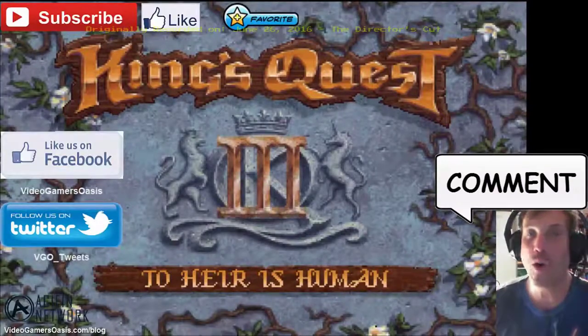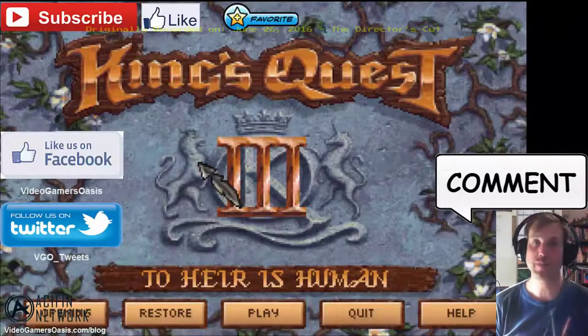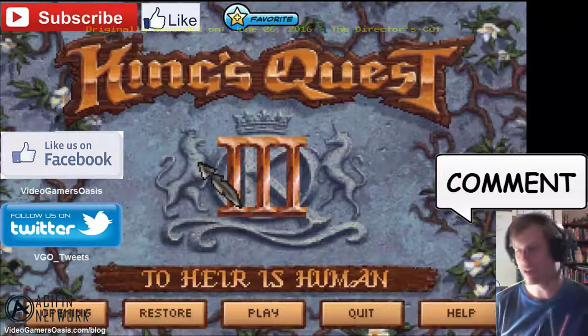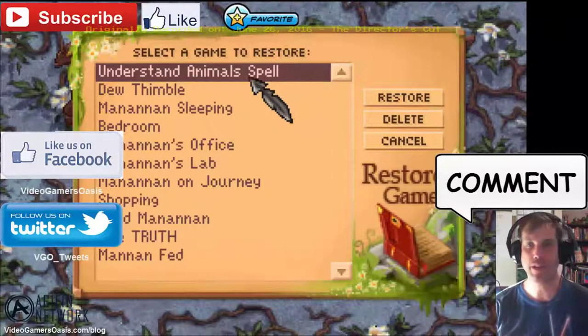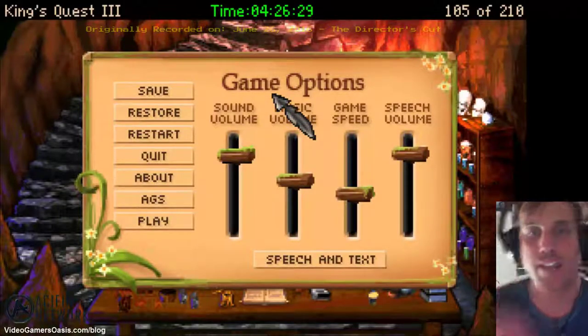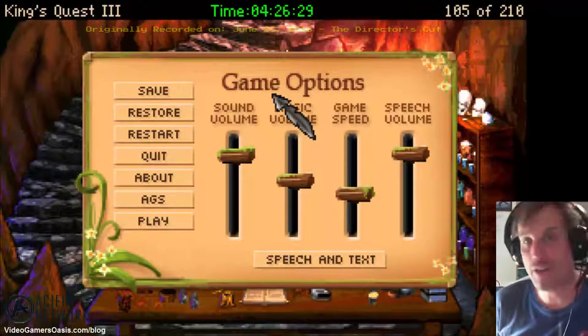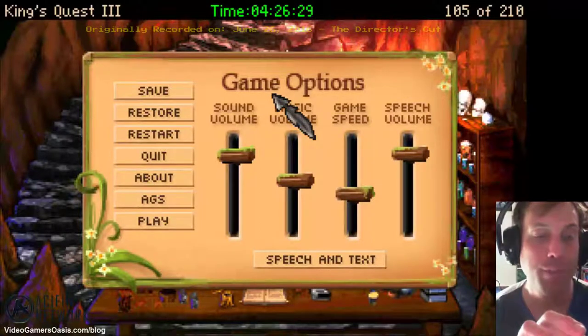Hey gamers, welcome back to King's Quest 3 to Heir is Human walkthrough. I hope you've been watching my King's Quest 3 videos so far. The adventure has advanced quite some time now, and our hero Gwydion is on his way to learning new spells that will help him liberate himself from the grip of the sinister Manannan. We just learned the animal spell. Now we're going to continue on with another spell — a spell to transform someone into an animal, hopefully a cat. We'll do this to Manannan, our captor. Turn the tables on Manannan.